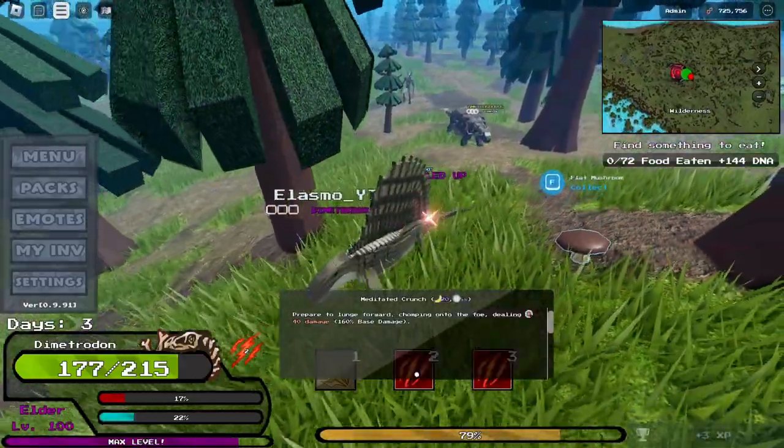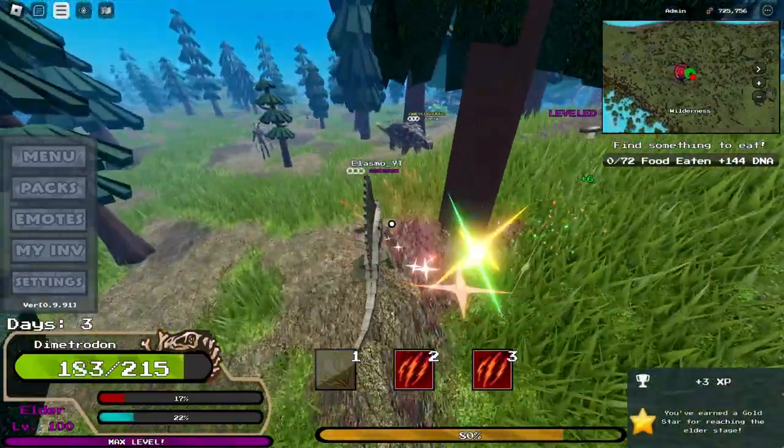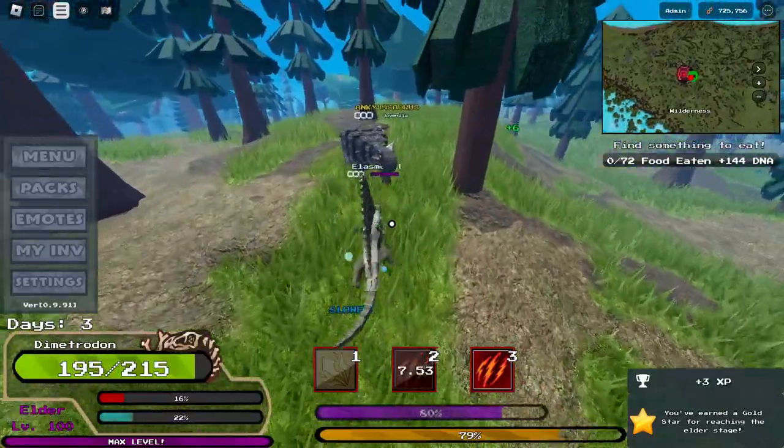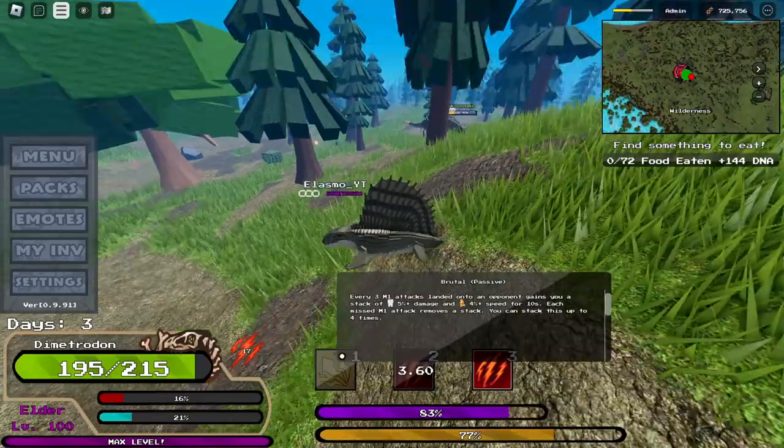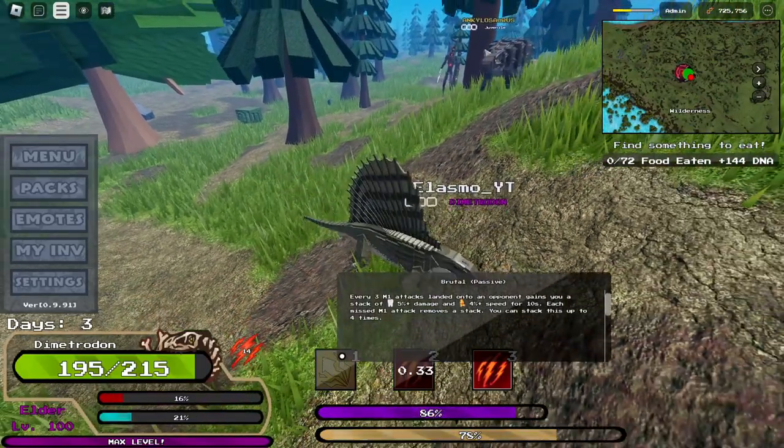We can also lunge forward — this is a basic attack but it deals some good damage, just 40 damage, which is pretty good. It can lunge you forward, so it's pretty good for running away. The first ability is a passive — if you land three attacks without missing, you're going to get a buff.